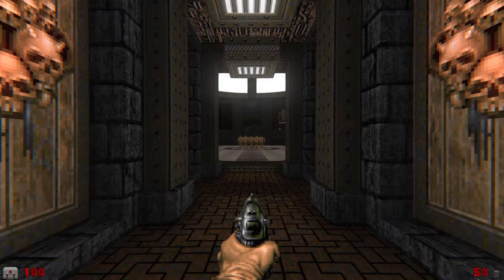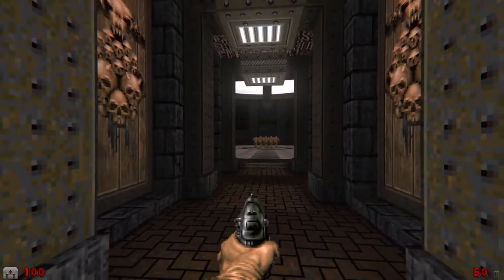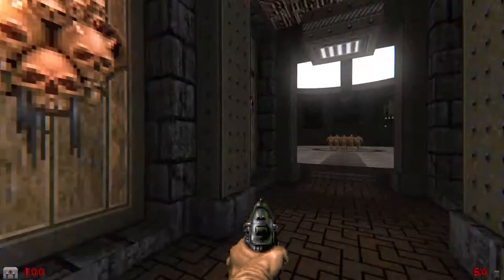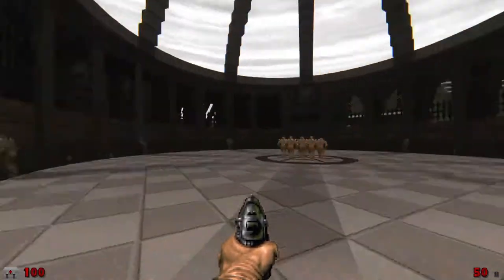Hello, everyone. It is your old pal, Livin' Dead, and I'm back with another WAD playthrough. This time, we'll be looking at a WAD that goes by the name of Fort Nemesis. We're playing in Jeezy Doom on boom-strict compatibility. On Ultraviolence, this map has 182 monsters, 4 secrets. And it's about to have a lot of blood in it! Let's see what we get.